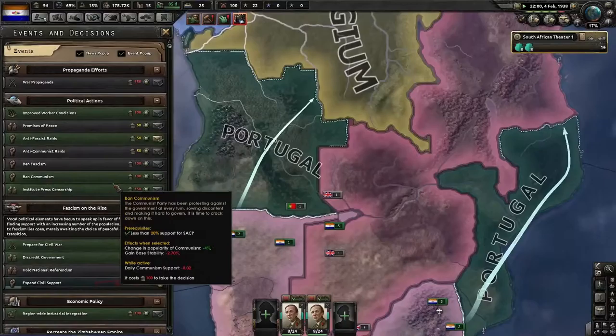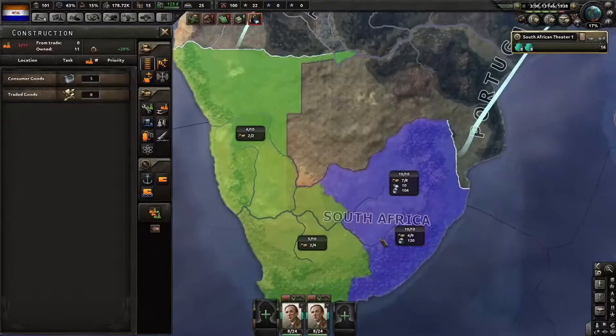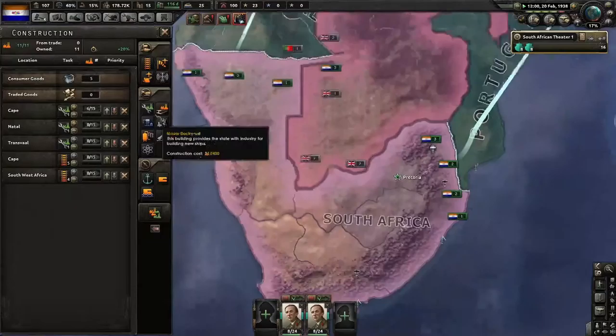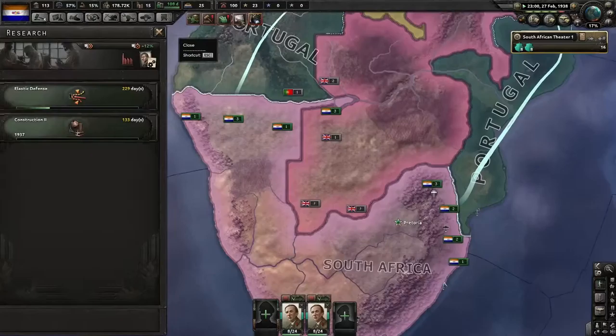We're going to ban civil support and then ban communism just because it's in our way — no real reason, it's just in the way. We don't really need any more focus on force, we need military. Let's build those up. We're going to need civilian factories too so we can import those resources.